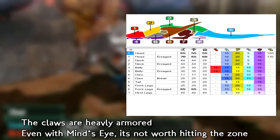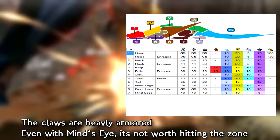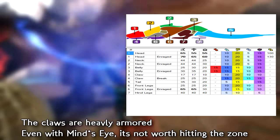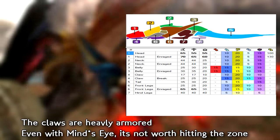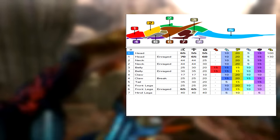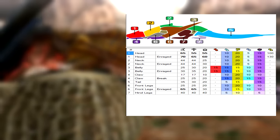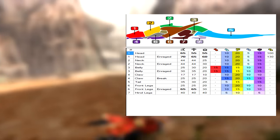One thing to note: his front forearms have pretty good armor on them, so even when you break them the return isn't really worth committing full attacks to. What you really want to do is tend to hit him behind his forearms, or go for the head. Bring thunder primarily, followed by dragon. Everything else isn't really worth it — maybe water at a push, but I'd stick to those two. By this point you guys probably have a solid thunder or dragon weapon anyway.